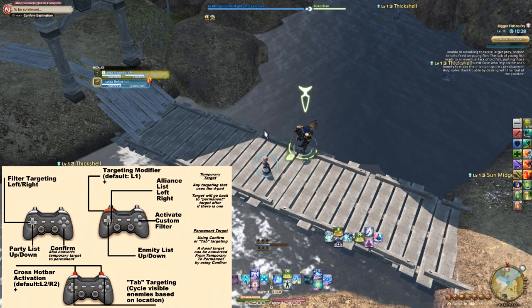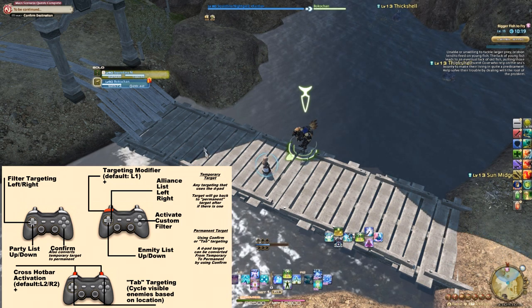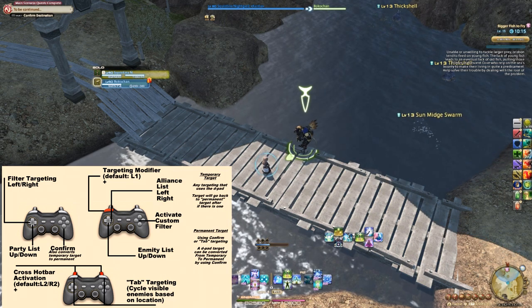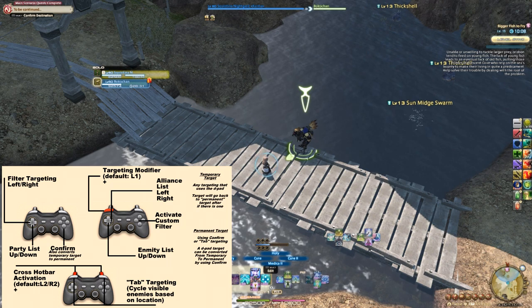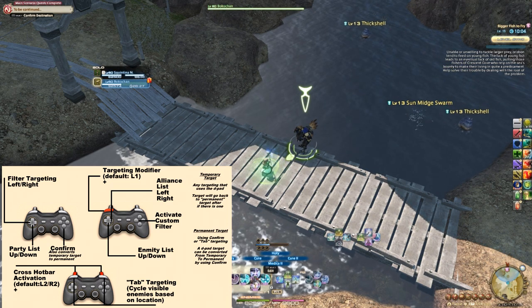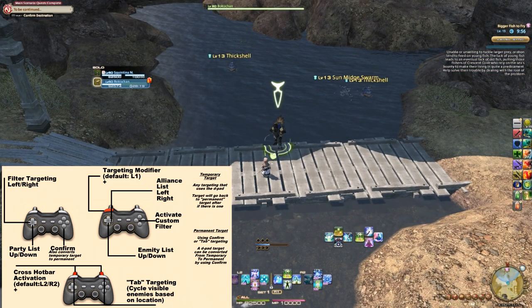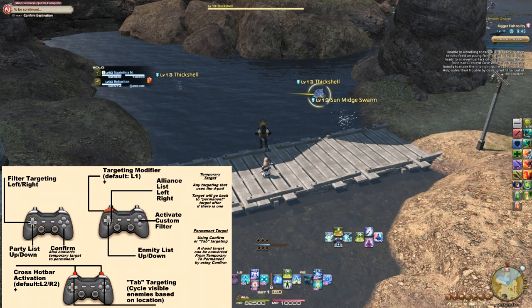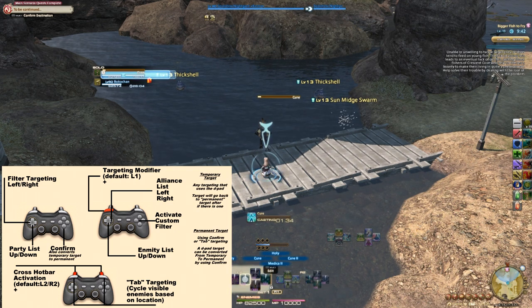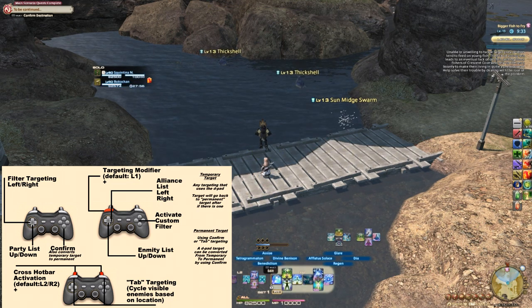I do not have an arrow, I have a targeting reticle that does not show my front or rear, and my targeting on the list does not have a border. Being a temporary target means that I am the target for the next action press, and the system will automatically go back to my permanent target. So if I use Cure, it will cast Cure on me and automatically go back to my chocobo without doing anything. Every type of targeting that uses the d-pad creates a temporary target, also known as a soft target. If you did not already have a permanent target, it will become one. Otherwise, if you want to create a new permanent target, you can press the confirm button.